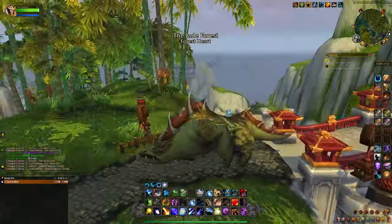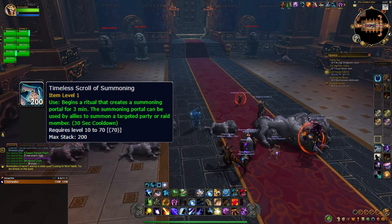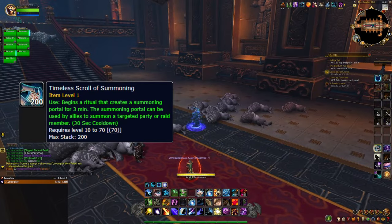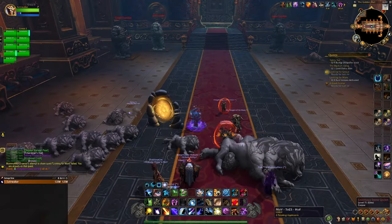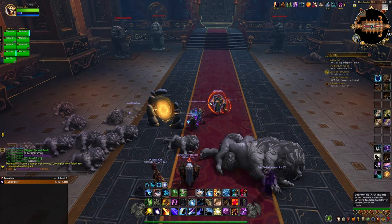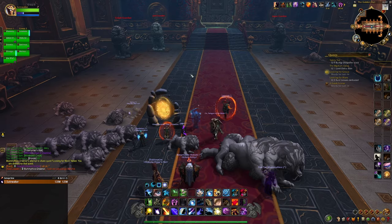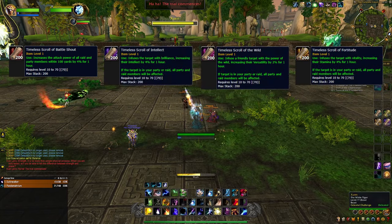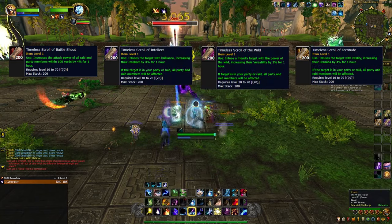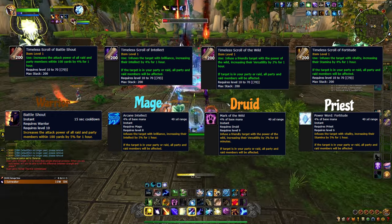Another item, which you are probably more familiar with, is the Timeless Scroll of Summoning. This one is pretty simple. If you're in a raid and you don't have a warlock, you use this item to create a meeting stone to summon the lazy people to the raid, or wherever you are at any given time. And speaking of scrolls, there are four buff scrolls: the Timeless Scroll of Battleshout, Intellect, Wild, and Fortitude. These are just the general buffs that increase a stat, but in case you don't have the required class, be the one to help your group.